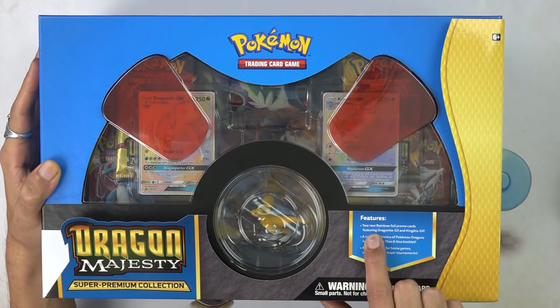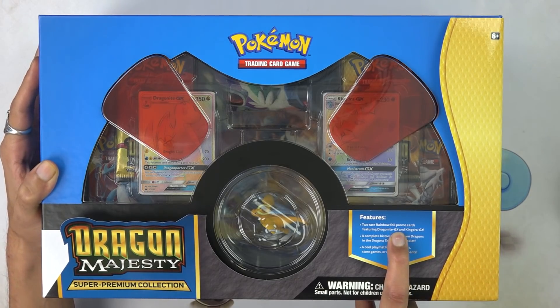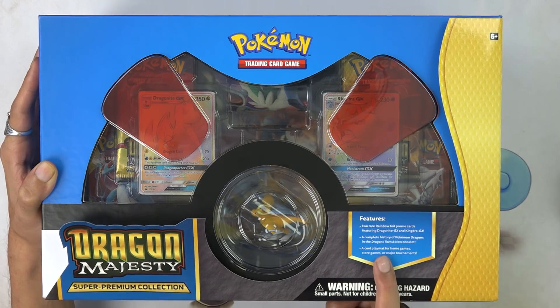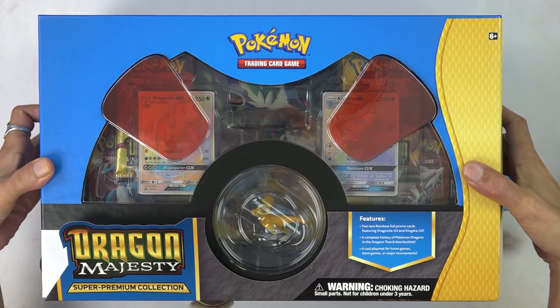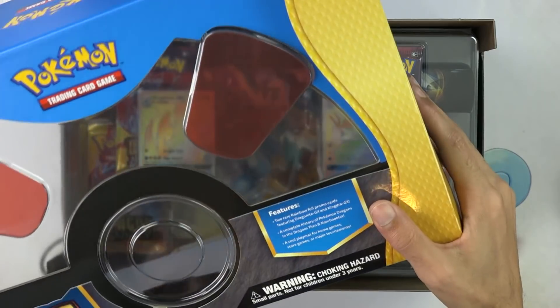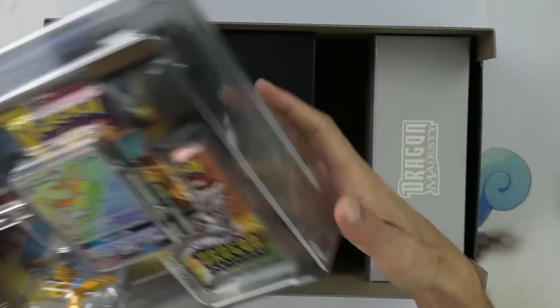It features two Rare Rainbow Foil promo cards featuring Dragonite GX and Kingdra GX — because we all need more Kingdra GXs. Complete history of Pokemon Dragons and the Dragons Then and Now booklet. Okay, that's pretty sweet. A cool playmat for home games, store games, major tournaments. Just a bunch of stuff. Let's get to this and see how much actual trash gets produced by this.